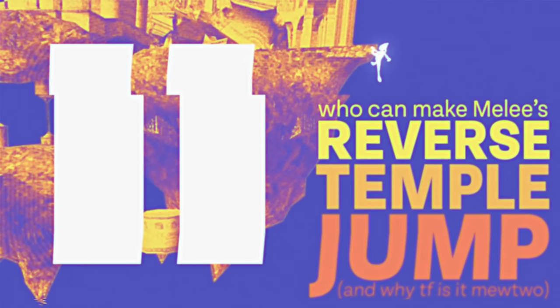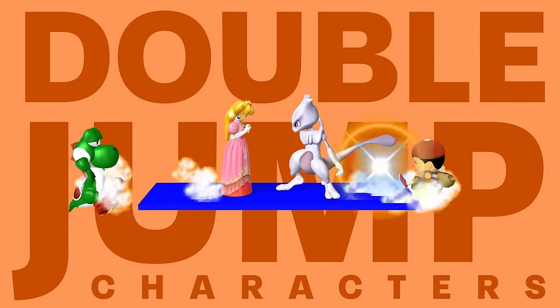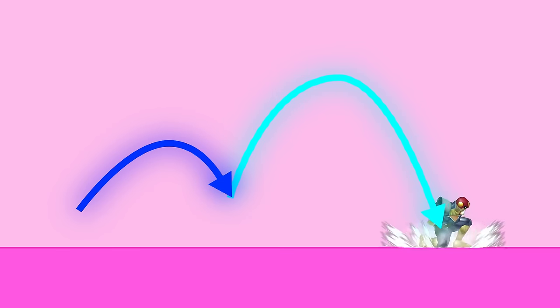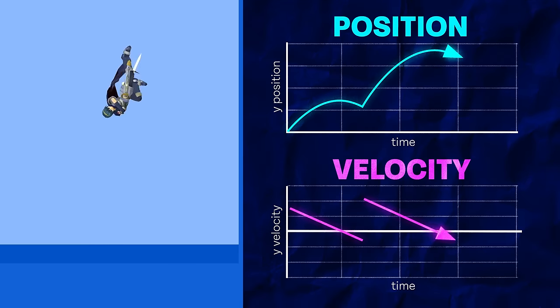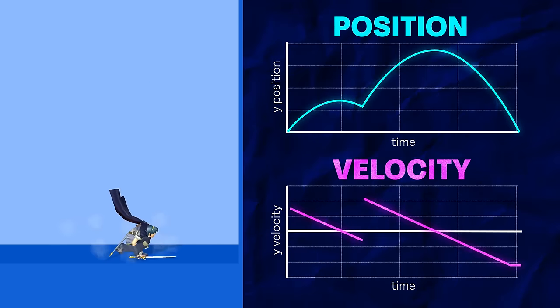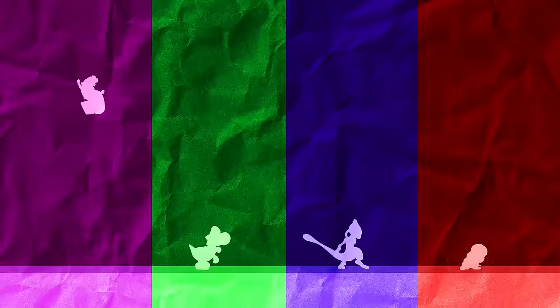Before I can explain exactly how Mewtwo's temple jump works, first we need to talk about double-jump characters. Most characters in Melee just have a simple parabolic mid-air jump — when they input the jump, they get an instant burst of upwards velocity on the next frame, and gravity acts on them immediately, accelerating them back down. But for Peach, Yoshi, Mewtwo, and Ness, the devs wanted to give their jumps a bit more personality. When these characters press the jump button, they don't get instant upwards velocity. Instead, their jumps follow a set vertical trajectory unique to them.